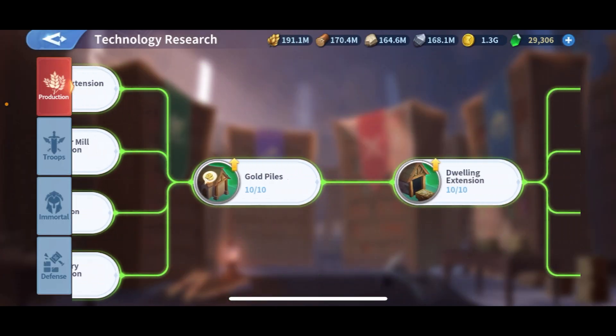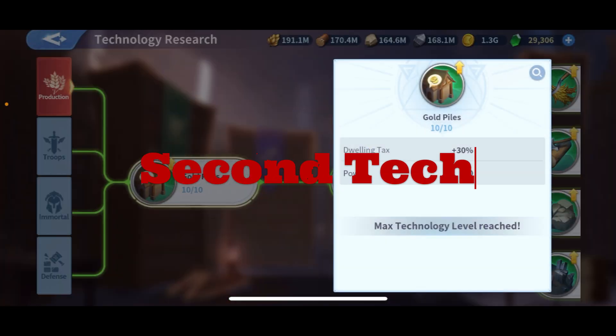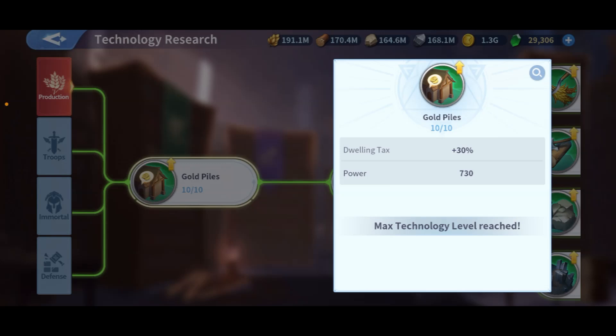Number two: Gold Piles. Why gold and not other resources? Because you get 30% extra from gold production tasks. For example, if you're getting one million gold daily, you'll get 1.3 million daily. Once your gold starts hitting six million, you'll be getting more than ten million daily — and you need gold for everything: immortals, dragons, artifacts, everything related to your STP. Never think you don't need gold piles — it's a must.